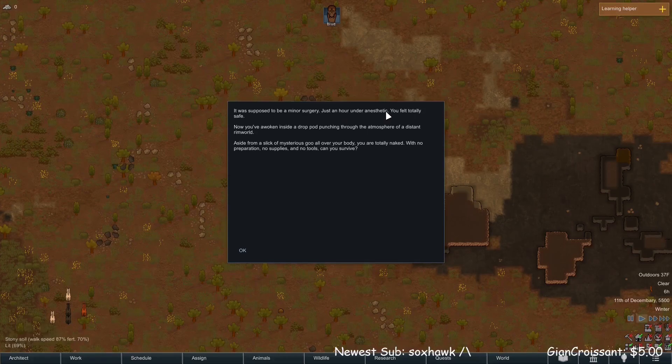It was supposed to be a minor surgery, just an hour under anesthesia. You felt totally safe. Now you've awoken inside a drop pod, punching through the atmosphere of a distant rim world. Aside from a slick mystery goo all over your body, you are totally naked with no preparations, no supplies, no tools. Can you survive?